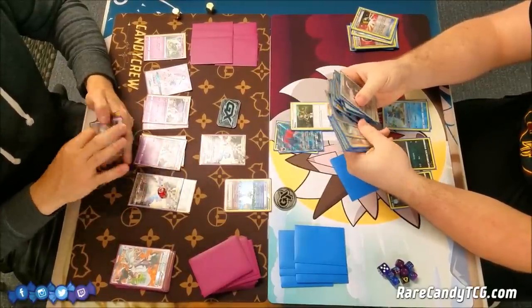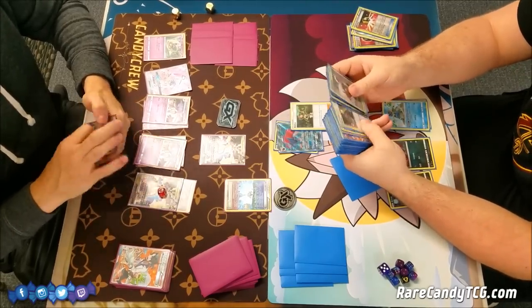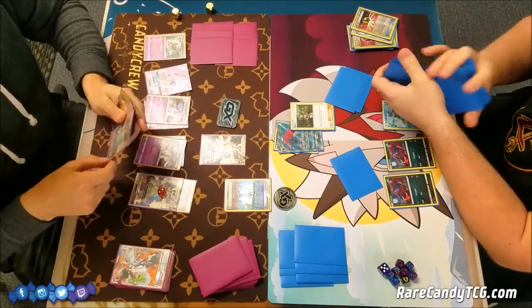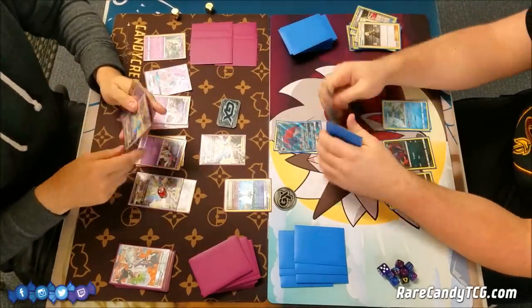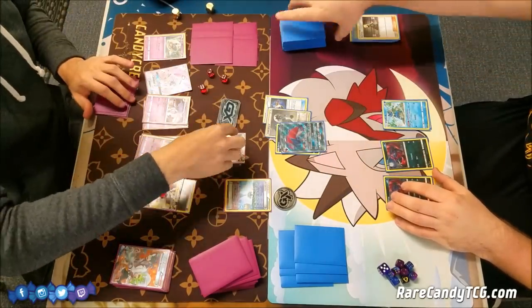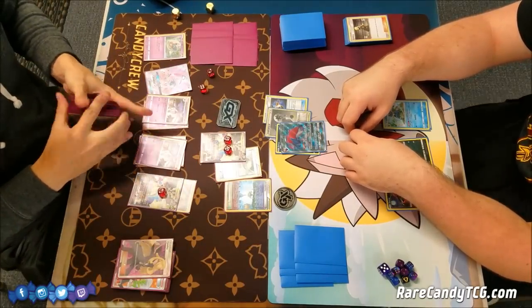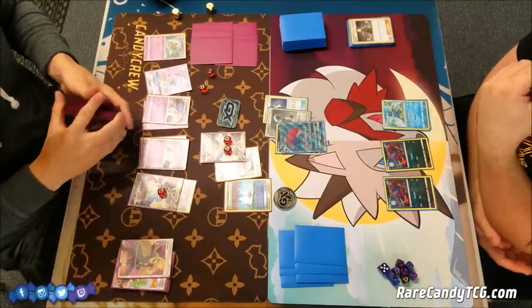He'll be able to get a Double Colorless Energy, but I'm not sure how much I like this play — he does have a Cynthia in hand. I think I would have preferred just discarding the Mallow and playing the Cynthia. Nevertheless, this will at least guarantee him a way to attack this turn, though he is at a zero card hand. I think Brandon was just deciding he really needed to attack this turn and put all his eggs in that basket. I'm going to get down a Float Stone and play Cynthia, hopefully drawing into some Psychic Energy to fuel my attacks. I actually have 4 Metal Energies and 8 Psychic Energies in my list, so it's a bit weird I haven't been able to draw into them.